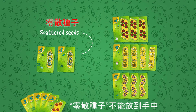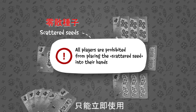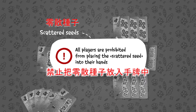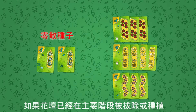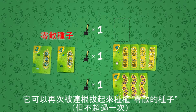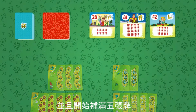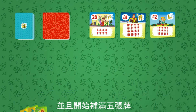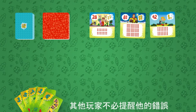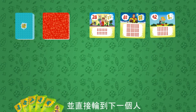Scattered Seeds cannot be taken into the hands; they can only be used immediately. If the flower bed was already uprooted or planted in the main stage of the turn, it can once again be uprooted to plant the Scattered Seeds, but not more than once. If the player forgets about the Scattered Seeds and starts taking new cards for his hand, the other players don't have to remind him of his mistake and the turn simply passes to the next person.